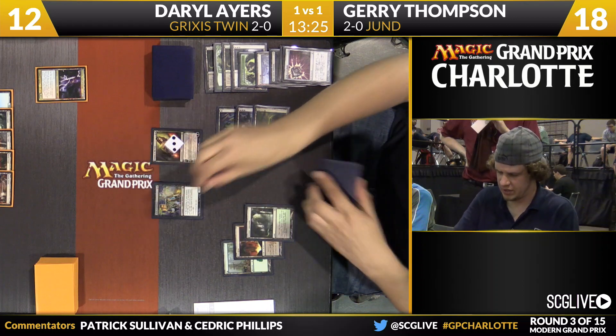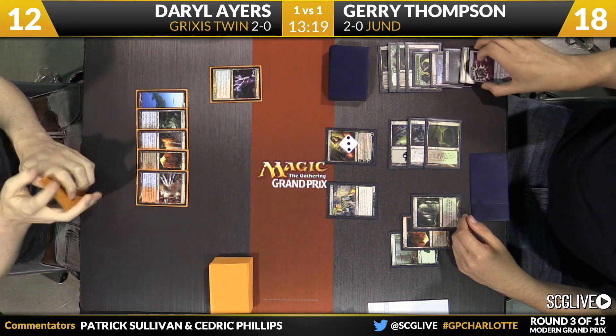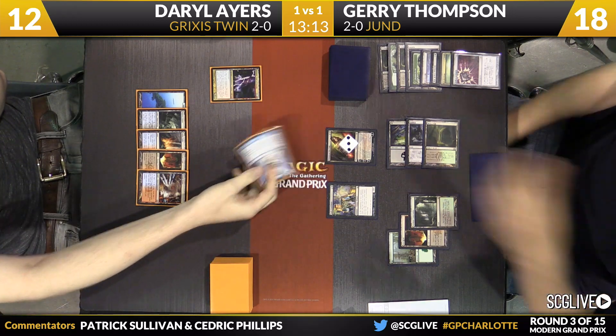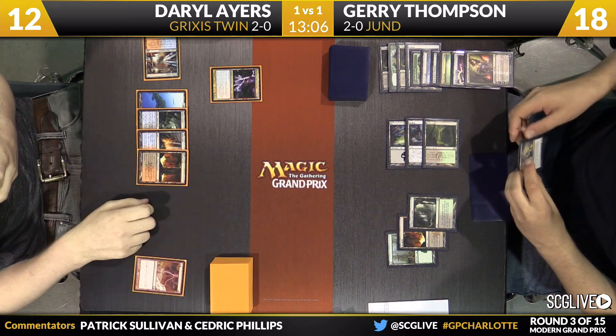Looks like it might be time for Dark Confidant — and it is. Jerry's going to pass the turn back, hoping it stays for a while. Looks like Ayers does have a copy of Lightning Bolt in hand, at least he has some sort of red card. Maybe hoping that Keranos can get the job done. Looks like it can — got to take care of Liliana. Serum Visions the reveal, and out here is Lightning Bolt. See you later Dark Confidant.